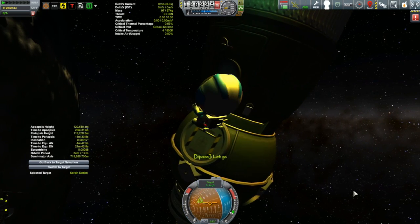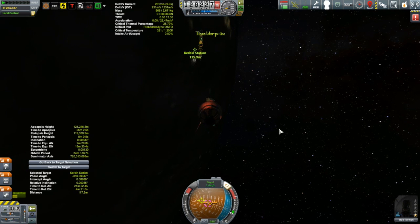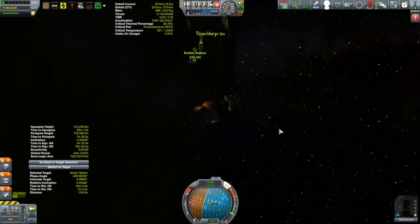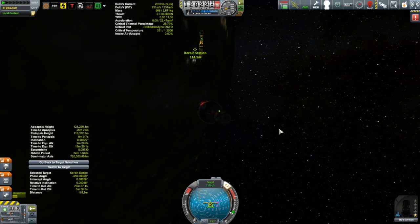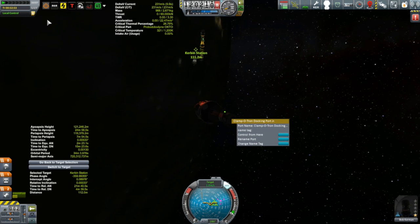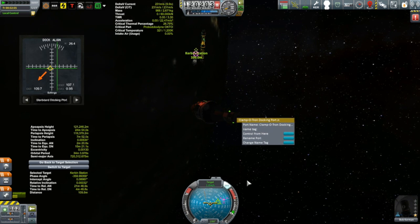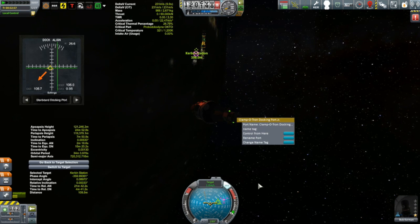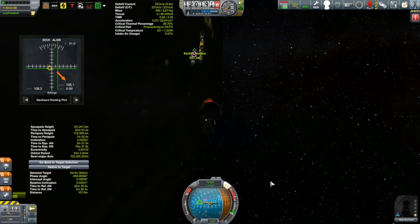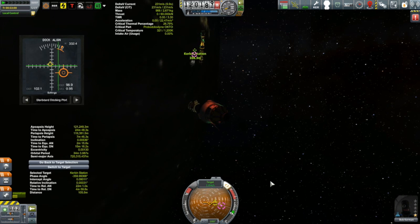With these two vessels undocked, the station now has a couple of free docking ports. So we can take the Curse Dock that just arrived at the end of last episode and bring it over to one of those free ports. In the Curse Dock we have Bob, and Bob's going to mine the station while our other three Kerbonauts head off to the moon. Then the plan is to use Bob and essentially this same vessel configuration to do a Minmus landing.